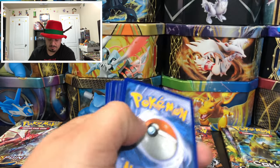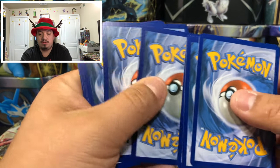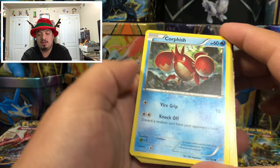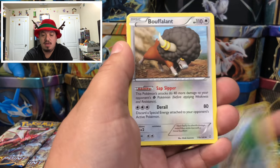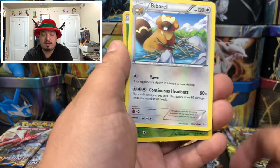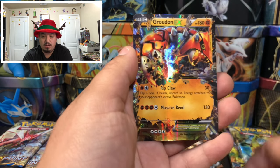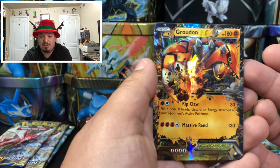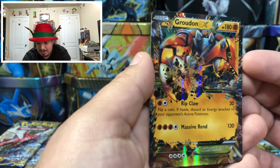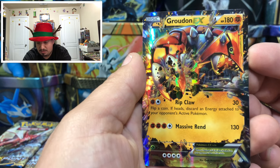Primal Clash — we have a Corpish, Whirlipede, Barboach, Bidoof, Buffalant, Rare Candy, Whirlipede, and a Groudon EX! We were actually talking about him a while back — Groudon EX! Awesome pull right there!